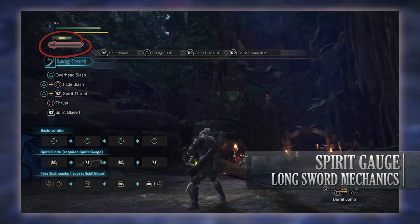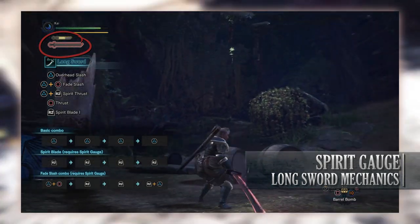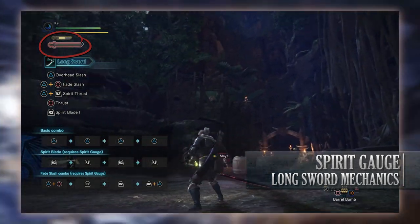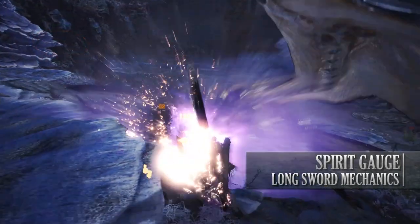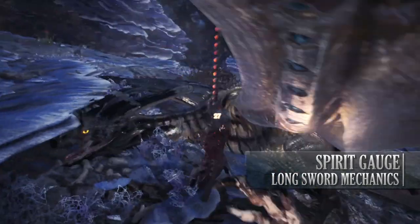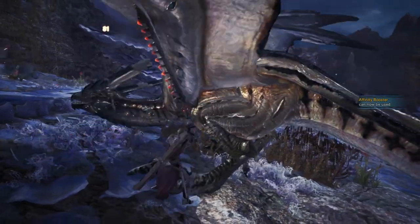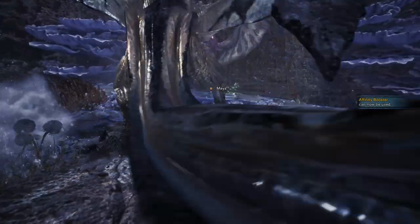You then repeat the process again until you perform the third Spirit Round Slash to upgrade to level three, which will turn the meter red. Red is the highest and you will receive the highest attack bonus whilst at this stage. The Spirit Gauge works in tandem with the other mechanics of the Longsword, namely the Spirit Helm Breaker and the Foresight Slash.